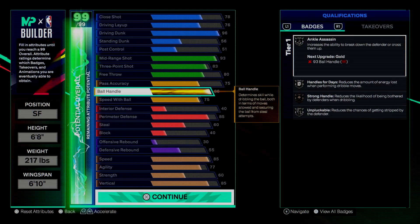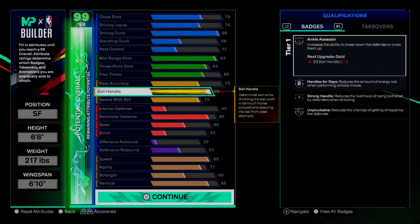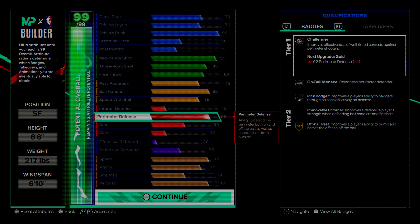We also want an 86 ball handle and a 75 speed with ball, just to be able to get shifty ourselves. Not too bad, but able to at least handle the ball a little bit, get some silver badges and decent animations. I'm still trying to figure out the dribbling — it's a little different for me, but we're going to lock in.